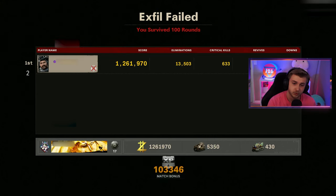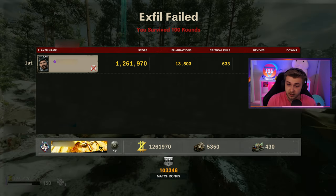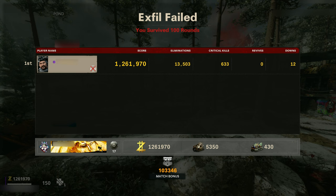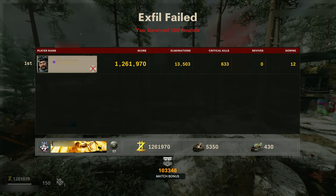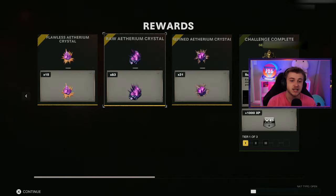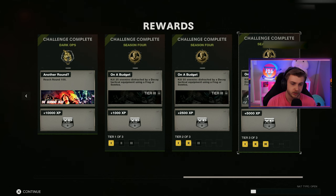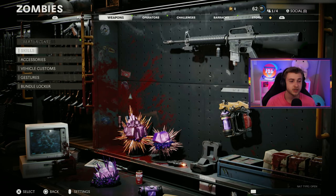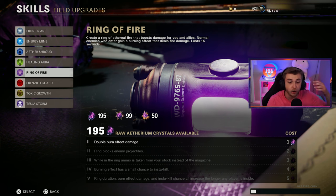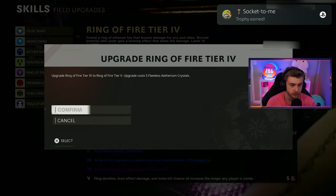We might get a few extra crystals from it, but we had 1,261,000 score, 13,000 kills, 633 crits, no revives, and 12 downs. Honestly, I thought it was going to be way more than that. But we survived all 100 rounds — let's go! Now let's see all our rewards. We leveled up so much it won't even show us. 83 raw crystals, 31 refined, 15 flawless, and our 'Another Round' calling card. I'm throwing that on immediately. That's just a thing of beauty right there.